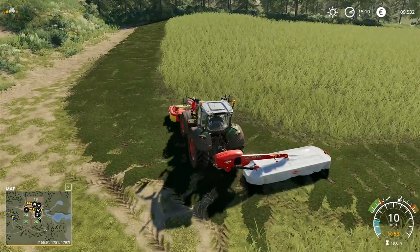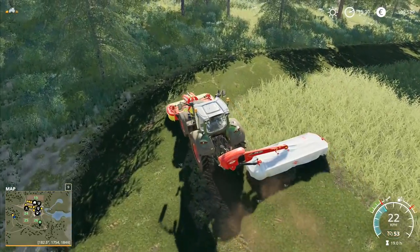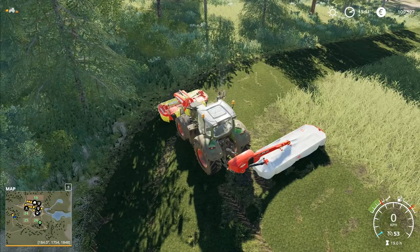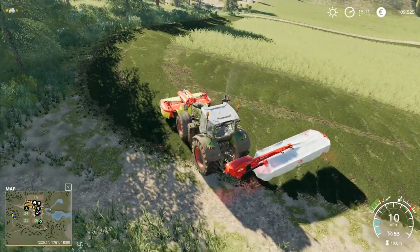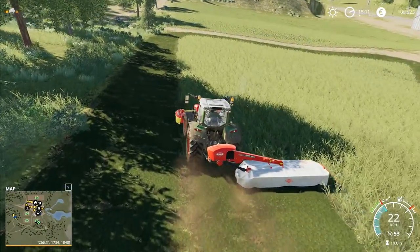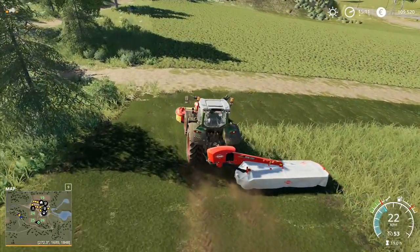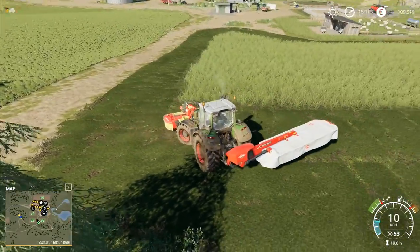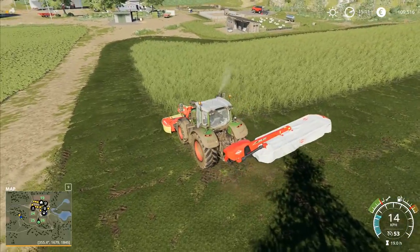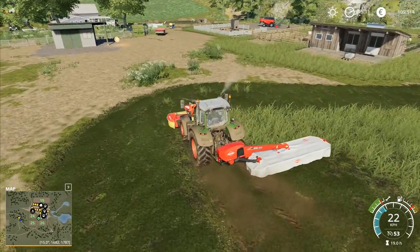Coming down around here, swinging around the corner - this leaves a strip we'll gather up next time around. Going back up through again, I want full mower widths. The work we did for smoothing everything out seems to have paid off. Ctrl+V lifts both of them, then lower back down again and it works. You do need to slow down when going into the grass, otherwise the back one doesn't lower fast enough and you miss strips. If you time it right it looks quite good - both mowers lift as they leave the grass.